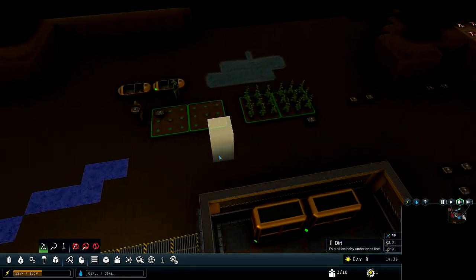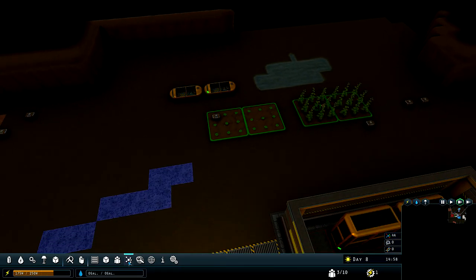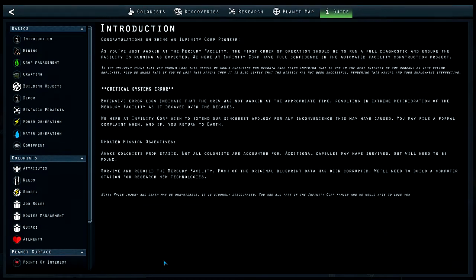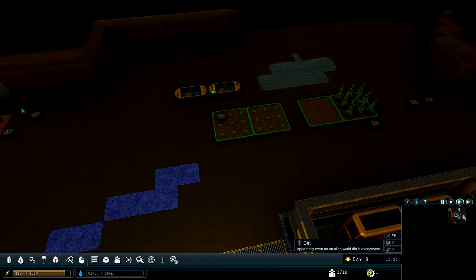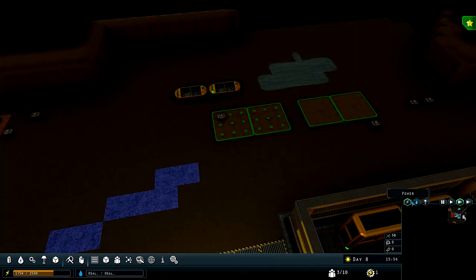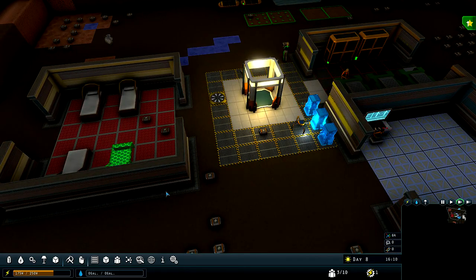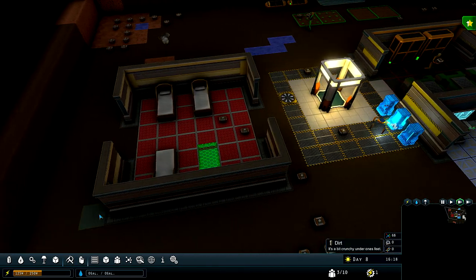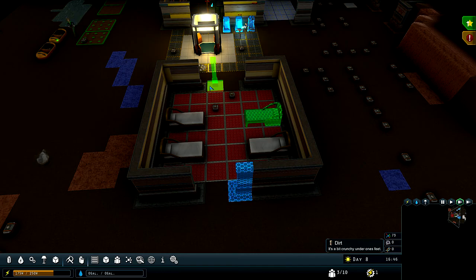So how are we doing on our crops? Our crops seem to be doing fine. I thought I had something up here that would tell me — I can look at power, I can look at water. Oh, we don't need water just yet. We'll just set this off this way.